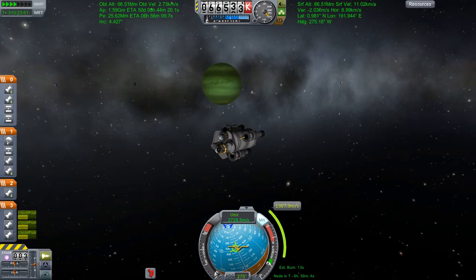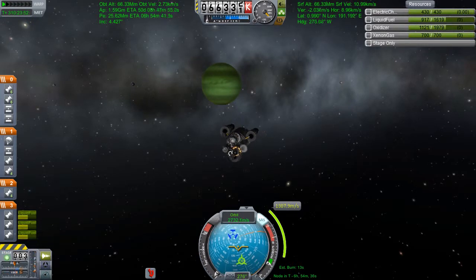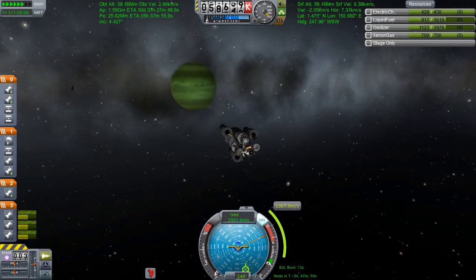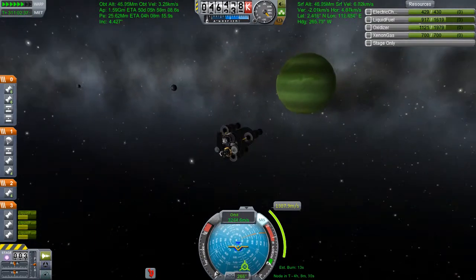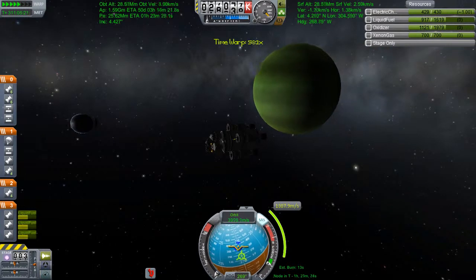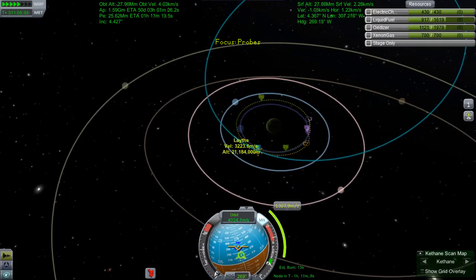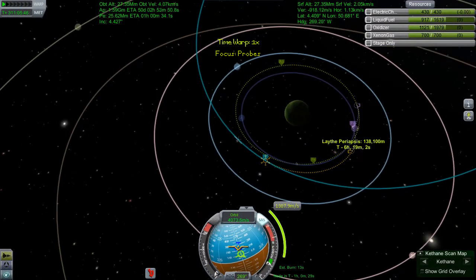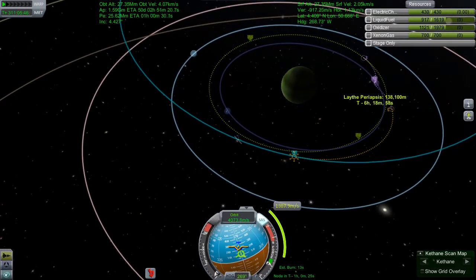Now the one thing that I forgot to do here was find out how thick Laythe's atmosphere was - the main problem with this. Indeed, this is why I'm sending these probes - I know nothing about any of these planets. I haven't looked at the wiki, I haven't gone and found out what's going on. I just wanted to go and do it. If you know the information, why are you sending the probes, right? That's quite a lovely shot of getting close to Laythe there - I'm quite happy with some of the shots I got on this actually. There's one of the moons eclipsing the sun as well - I mean I completely missed that when I was recording this.